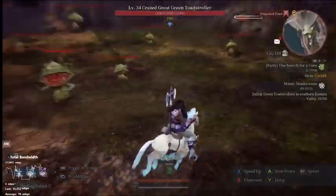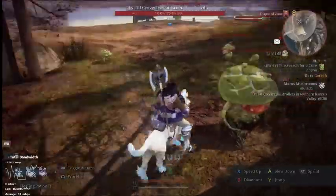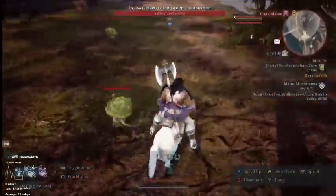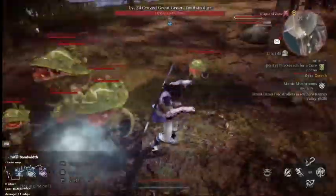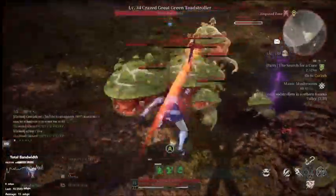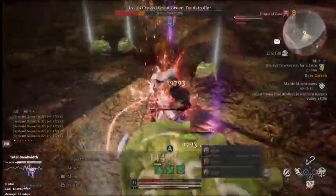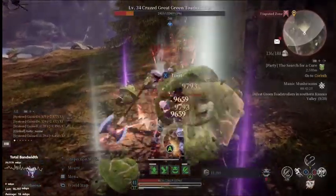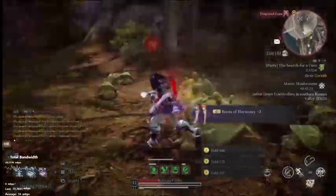The Manic Mushrooms — this is where I go from level 28 to 30, and this is the fastest way to get there. I spent about an hour per level here. As you can see, I'm just running around in front of them and they instantly get upset.